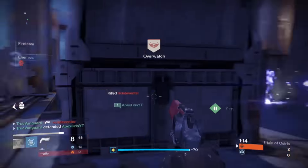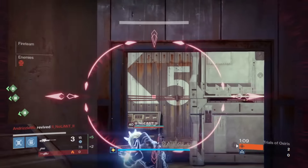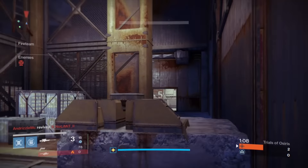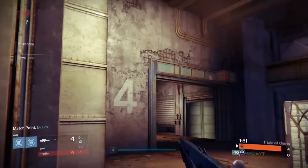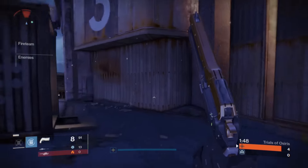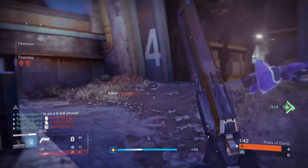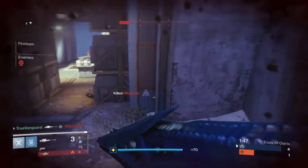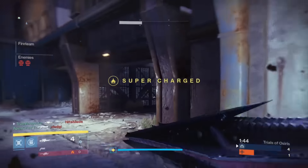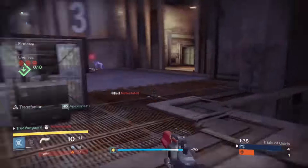If you get the outside spawn — the A-side spawn — it may benefit you to run one, two, or even three snipers with hand cannons if you need to push into top mid. I generally try to stick to the outside of the map from that spawn. There are lots of angles there — you can push up on the catwalk towards this area and look straight over into party room. A lot of players use that angle with snipers to lock it down.